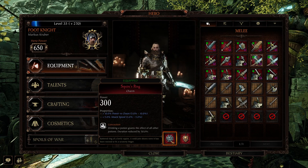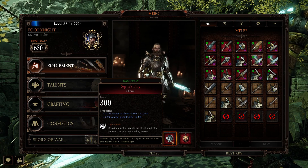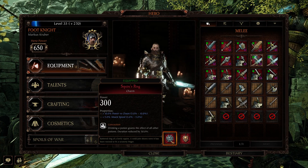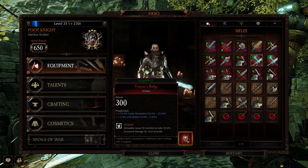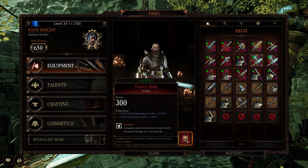On your charm, power versus chaos, attack speed, and I'm using concoction just for a bit more of a damage boost — but of course you can use decanter or proxy, whatever you fancy. And the trinket: curse resist, crit chance, and shrapnel. And again, if you're doing Cataclysm, change the curse resist to stamina recovery.